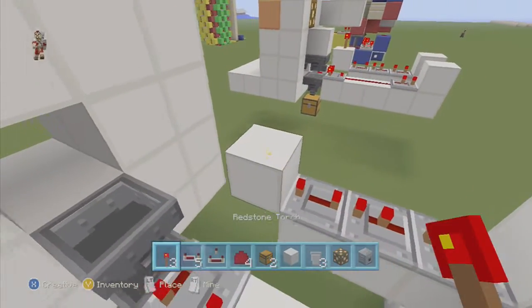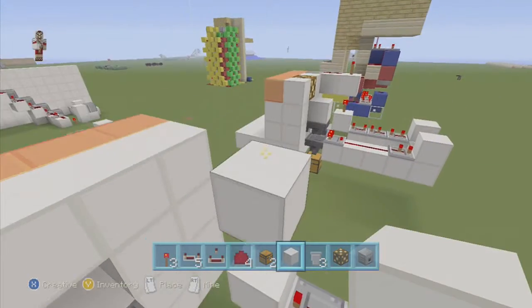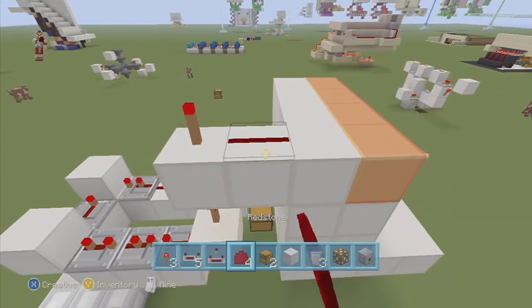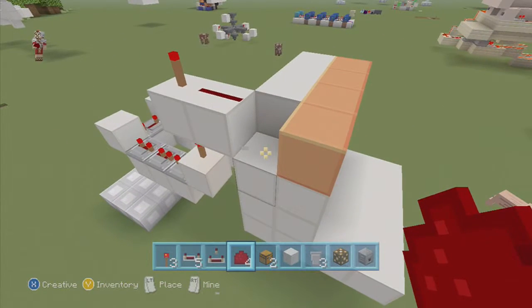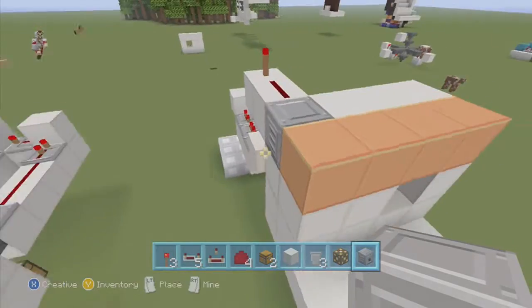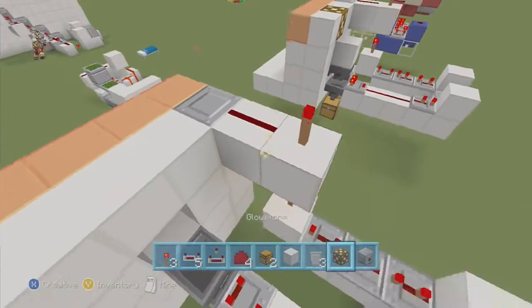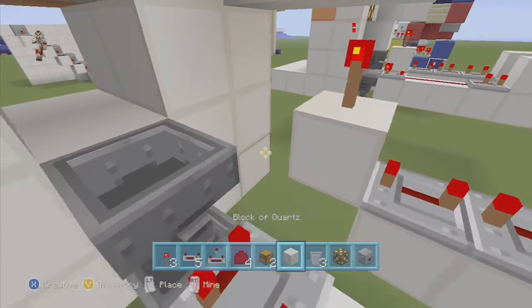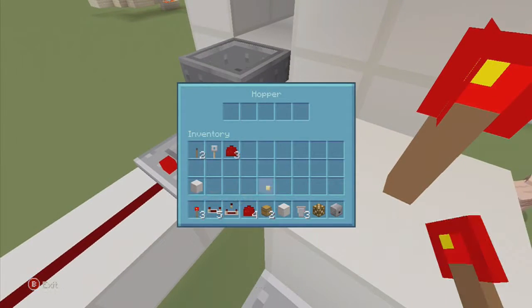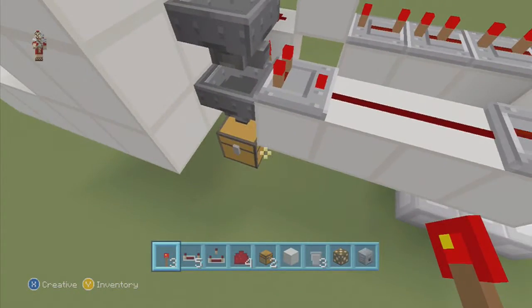Now we're going to put a torch on top of this block, then a block on top of that torch with a torch on it. Come over to the side one block and place a bead of redstone dust. Delete this block and place a dispenser facing the orange wool. Now the circuit should look like that. Then place a block here — it has redstone dust on it and a torch coming out, which locks this hopper so nothing passes through until the pulse hits and unlocks it.